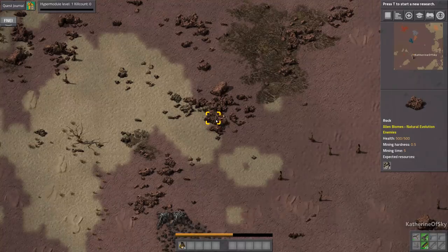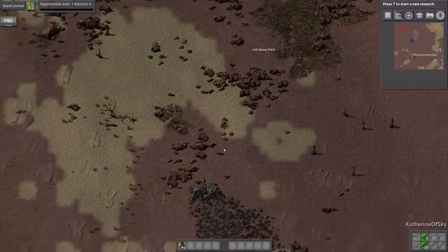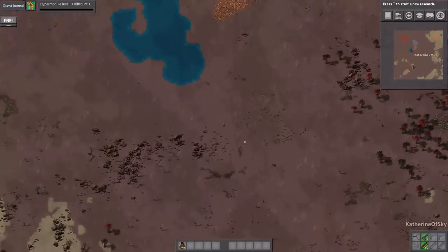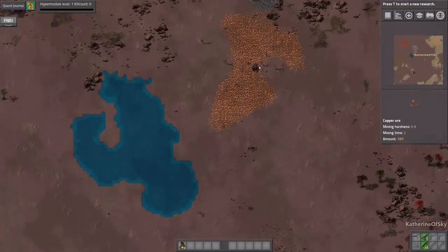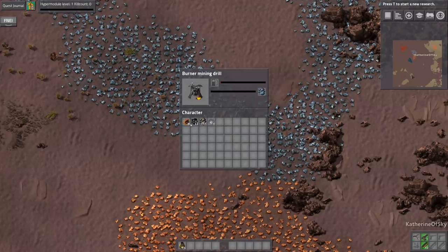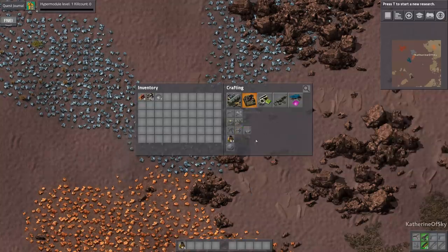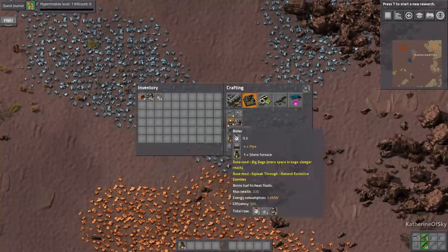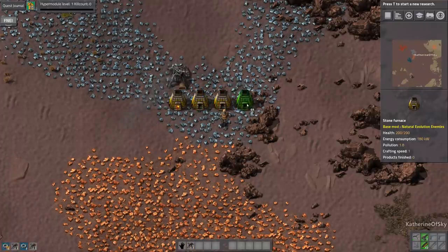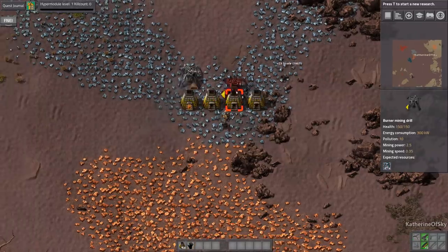Normally in playthroughs I don't really like the Big Bags mod, but since we have a shortened time schedule it's okay to use it and just have fun. This playthrough is going to be all about the fun — this alien loot mod is really hilarious. Taking some wood out for power poles, grabbing the iron, and putting down three furnaces to get smelting started.